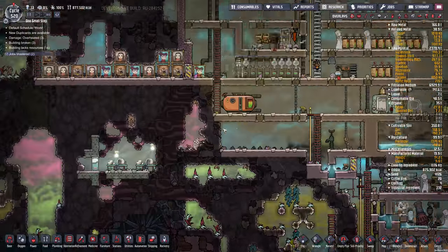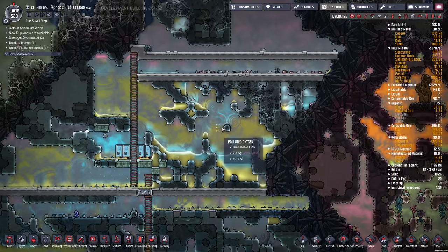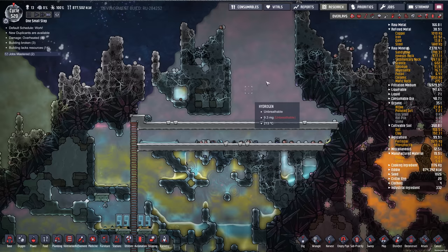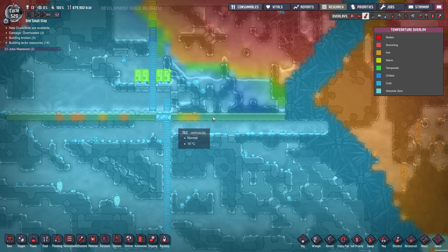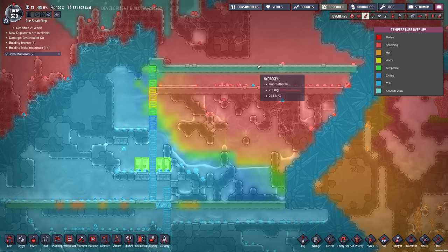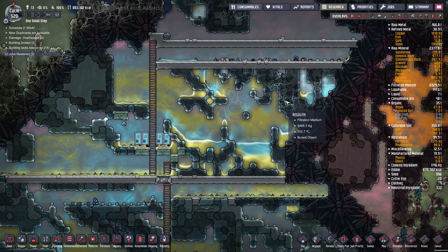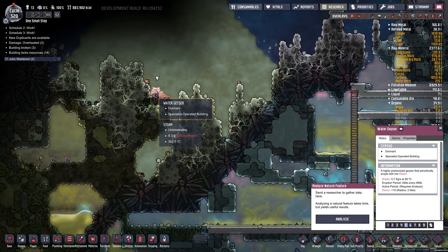I did some more stuff up at the top of the base. I had some major problems here — all this was broken through, so it was extremely hot and all that heat was just leaking into the base. So I put an abyssalite line here, and I thought that was going to be where I made the division between cold and hot. But then I put in another one here, and I'm just going to let this naturally cool down. It'll take a long time because that's a lot of mass, a lot of heat. Look at this — there's a water geyser right here in a terrible, terrible spot.